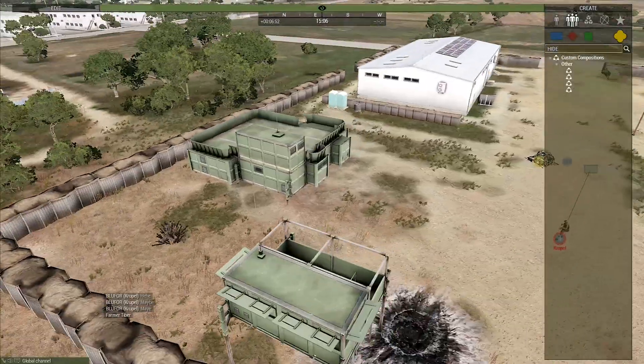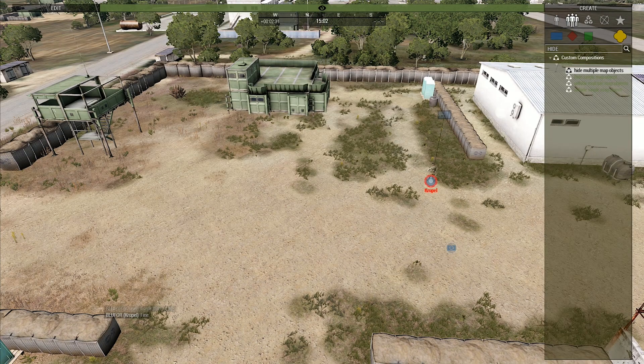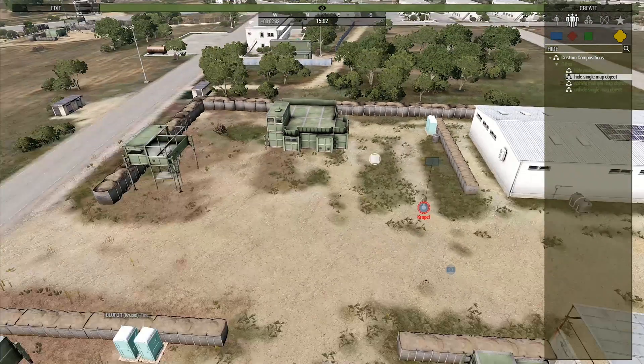There is also another segment of code that will reverse the process again for multiple objects, under Use Code line 4. Step 3: Save the invisible helipad as a custom composition and leave Eden Editor.